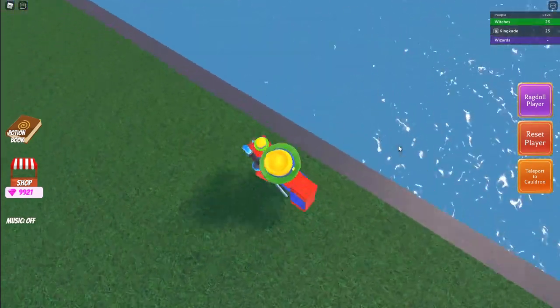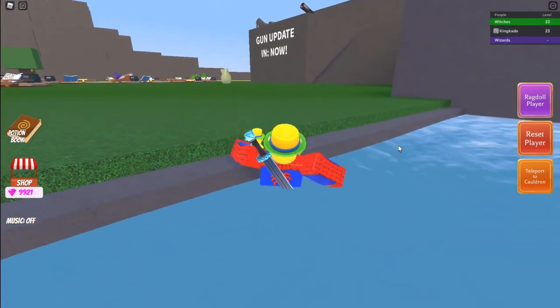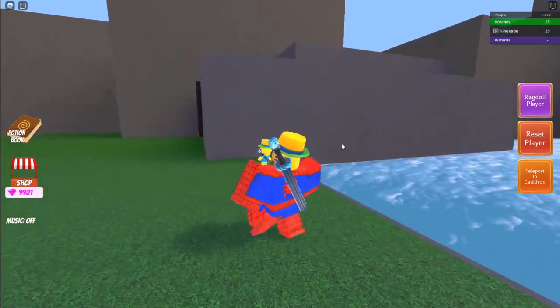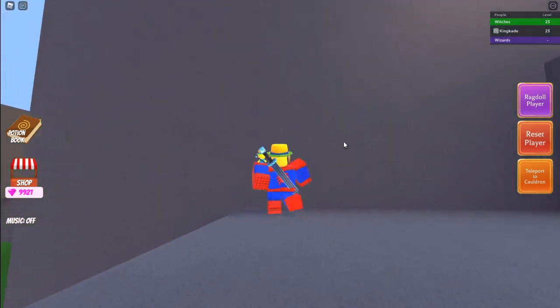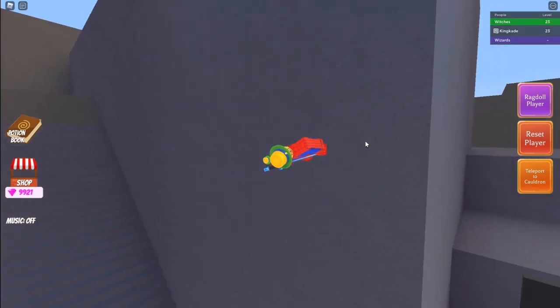Go ahead and grab that and put it in — there you go. You can now walk on walls. It does glitch sometimes, and you can actually walk on walls and water. Whenever you jump it can be a little bit glitchy, like my arms are being weird. You can just walk into walls and go ahead and walk up them.